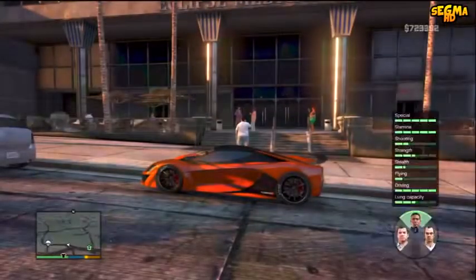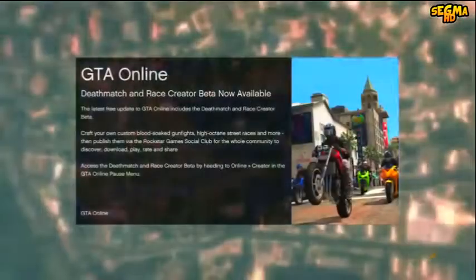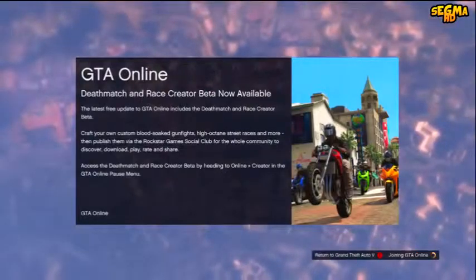Then hold down on the D-pad and quickly swap to your GTA Online character as fast as possible, and then move on to the next step.